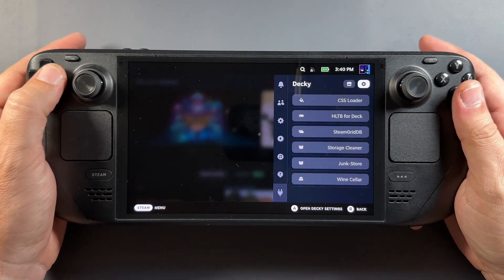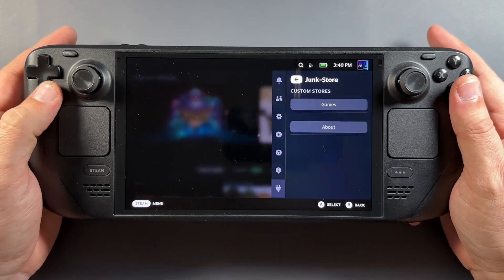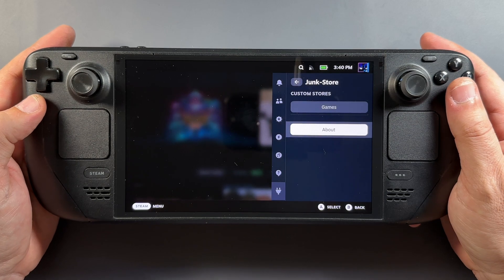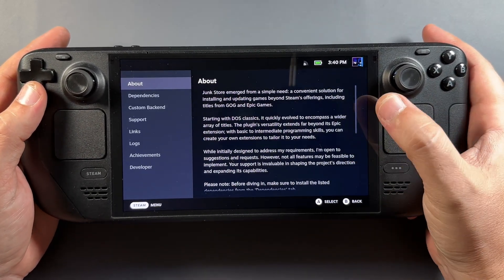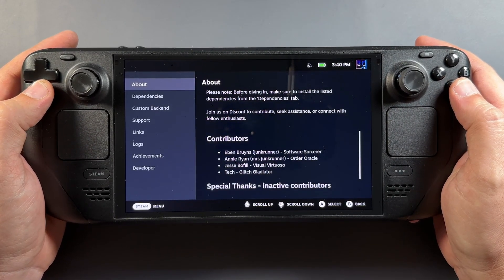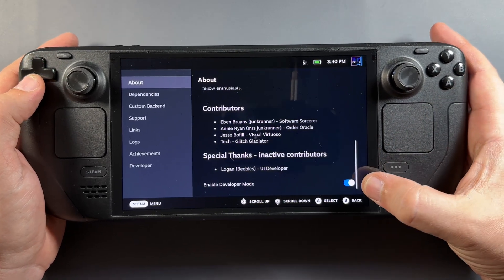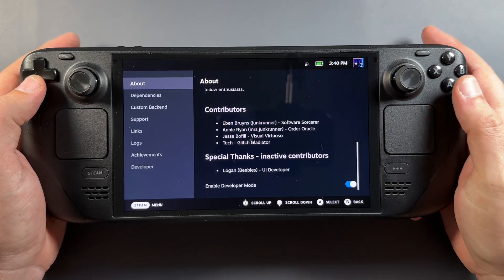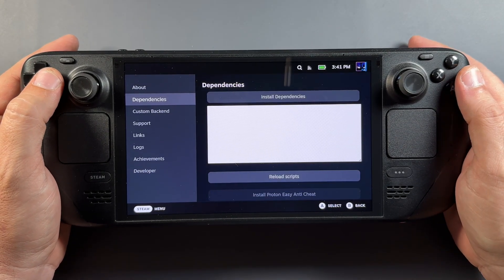In the quick access menu under Decky Loader, Junk Store will be in there — I also have Wine Cellar and a bunch of others. Go into About, and you'll have About, Dependencies, Custom Backend, and all these different areas. Going into About, at the bottom you'll find Enable Developer Mode, which gives you a cool shortcut. Make sure you enable Developer Mode to get that Developer tab.